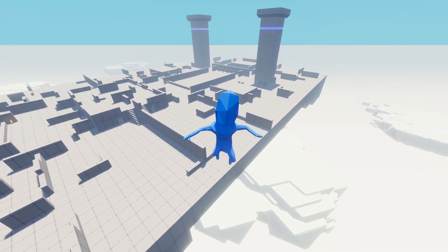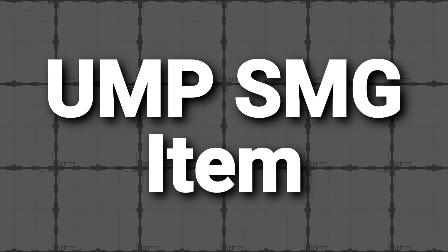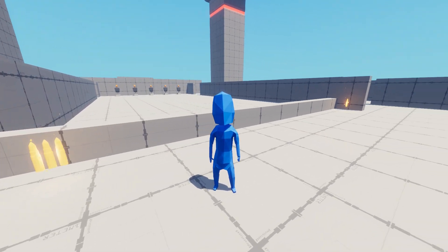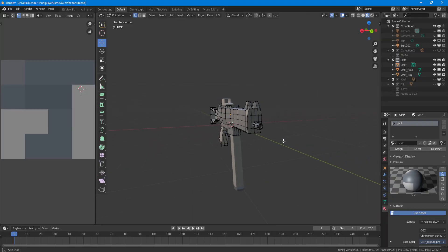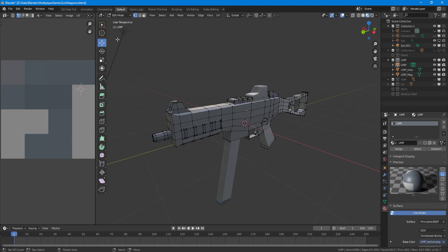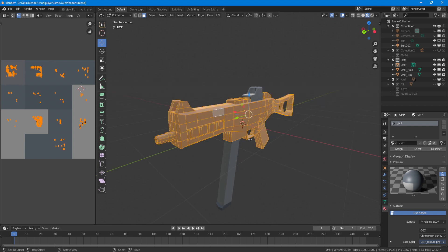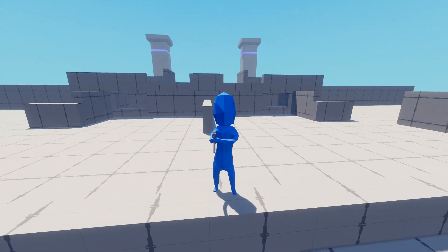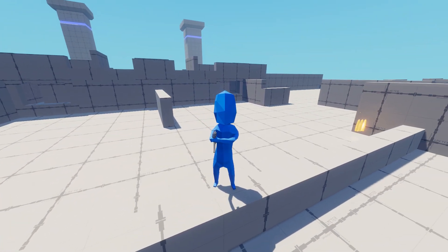The next thing I added is the new UMP SMG item. At this point, adding new items to the game is getting fairly easy. I start by modeling the item — in this case I grabbed the UMP SMG model from my old multiplayer game, made a few tweaks to it, and applied one of my custom texture palettes to the model. Then in Unity, I set up the item prefab and adjusted all the required properties in my gun class.